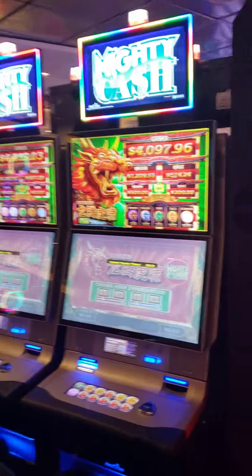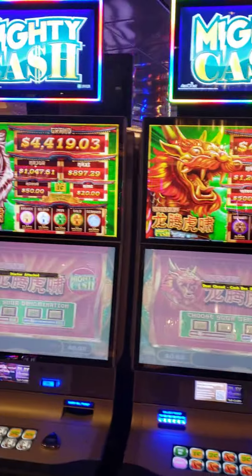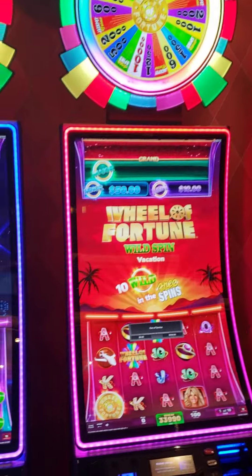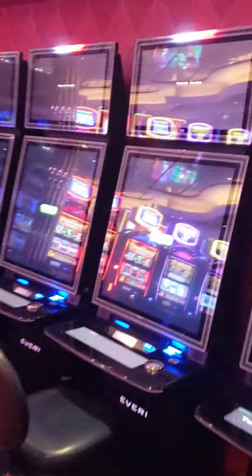Up here you also have TVs where they show sporting games and all that good stuff. That's one good thing about the Oasis Casino — they got a lot of this stuff. So Mighty Cash, Tall Fortunes, and a Cash Crane. Then you got newer Wheel of Fortune — these were not here before. They had the 4D ones here last time. Another kiosk. Some Buffalo Golds. Then these are brand new Everies — I have no clue what they are but they have really big machines. I'll update what they are in the comments.